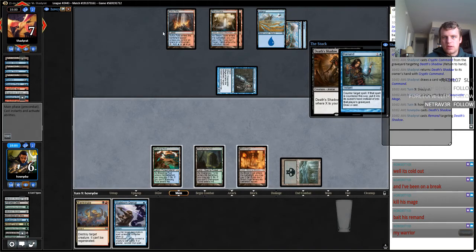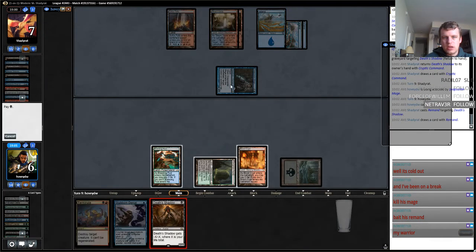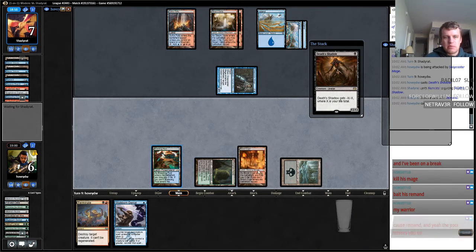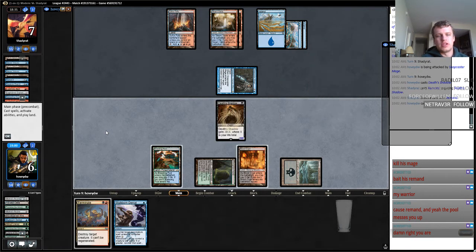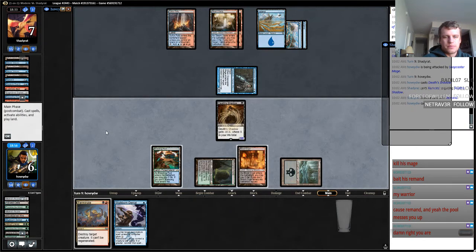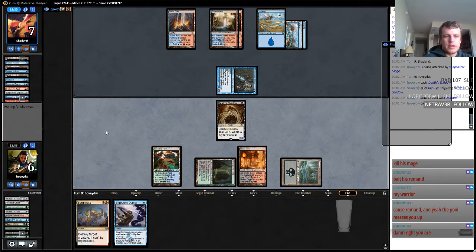Alright, you get the Remand. Hopefully he sits here and this is like a Cryptic. We're going to get temped out of this game because of the mistake I made earlier. The pool is not great, but we had to fetch that on turn one so that we could Traverse for a Swamp and have three of our colors. Which always kind of hurts, but we're on a Mulligan — we kind of needed another land.